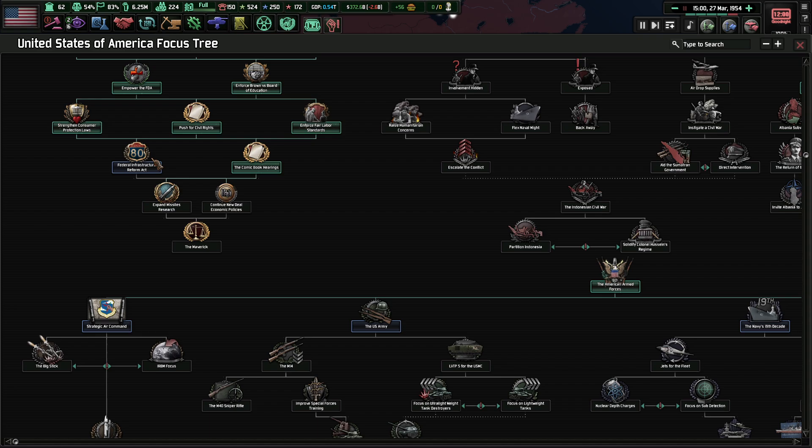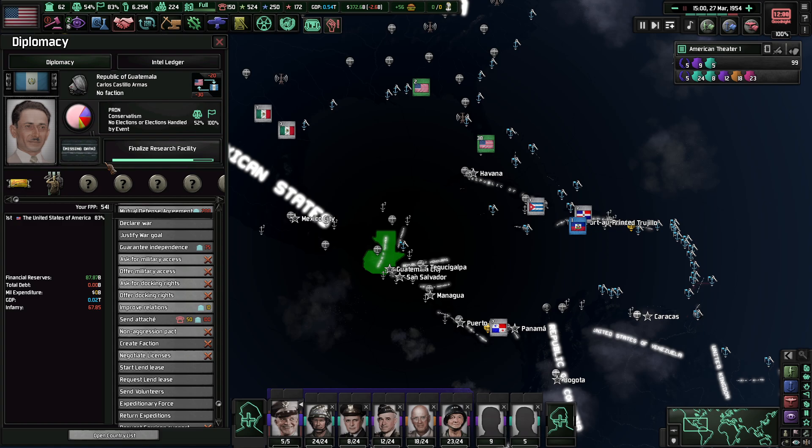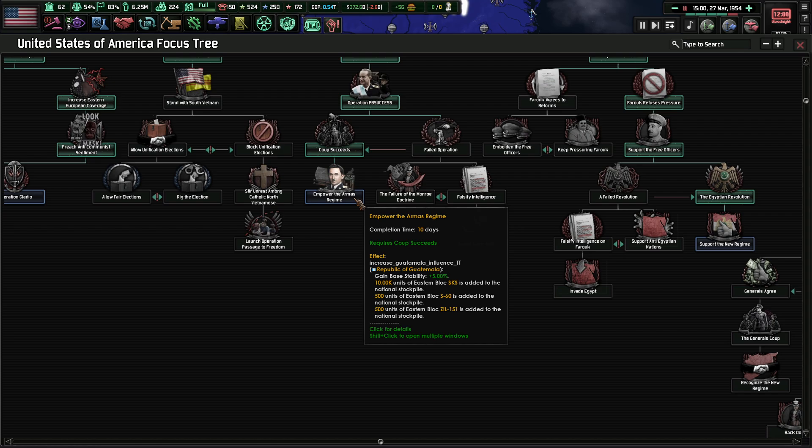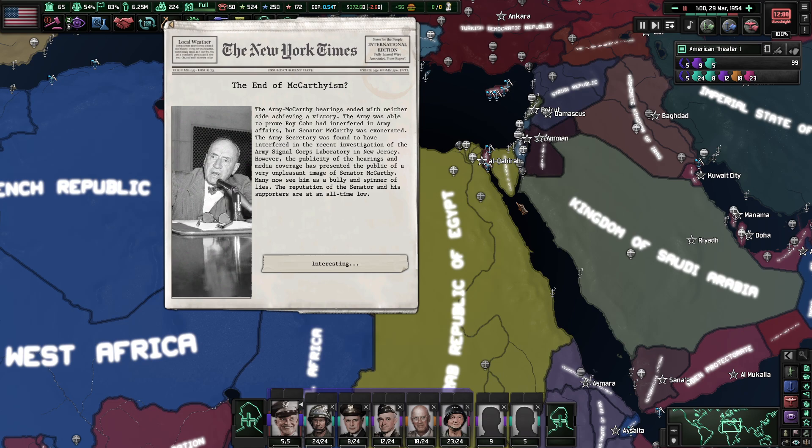Okay, that covers our protection laws. I guess we will empower Guatemala. How much does Guatemala like us — 83%? Could send them guns. I'm going to send Guatemala some rifles — maybe they'll be happy with us that way.